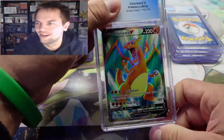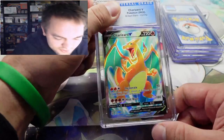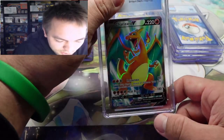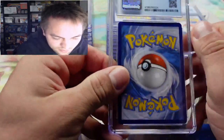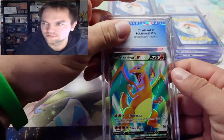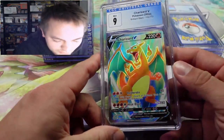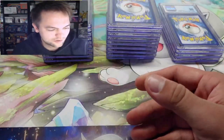We got the Charizard V full art from Brilliant Stars. It's pretty nice — maybe a little centering issue from top to bottom. I'd guess a nine-five on this one. The nine. I wonder if there must have been a little surface issue going on with that one.